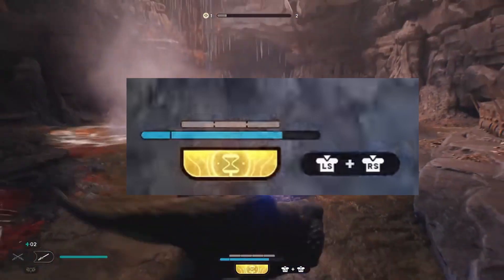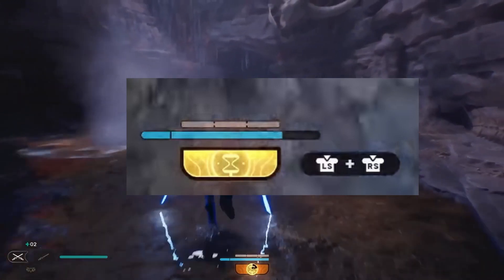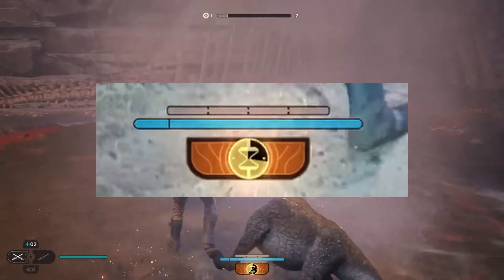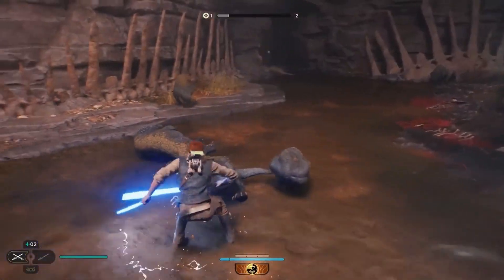The bottom gold section is new — this is how you use the new time slow field power. Once it's full, you can click down on the left and right stick to use your ultimate ability. I'm curious to see if we'll only have this one or if there will be multiple abilities we can learn and choose from throughout the game.